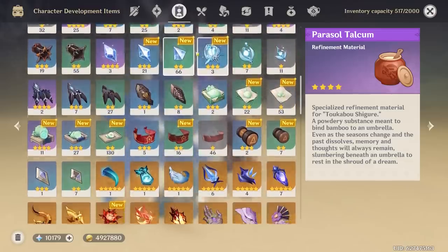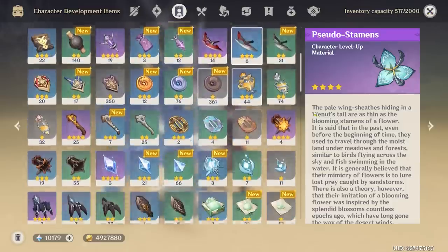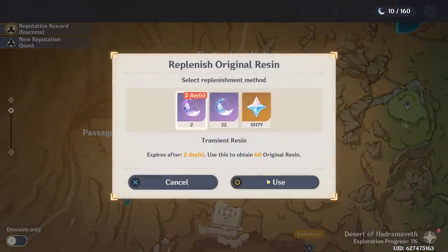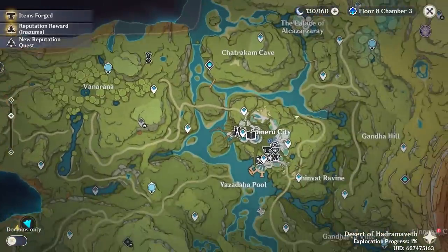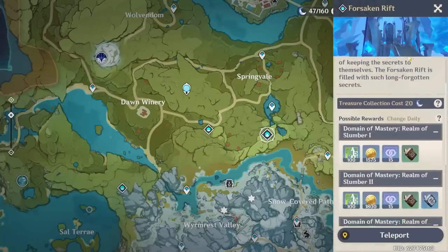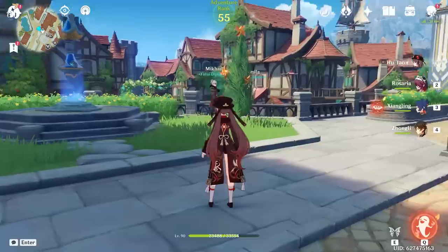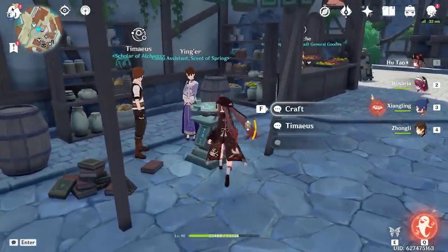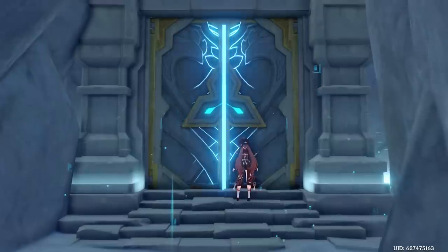Let's see how many we're working with here. We now have a total of 11 pseudo summons, as we're going to call them. We are going to have to get a couple more of those. Unfortunately, our resin for today is a little bleak. We do have a couple transient resin which we can use, and I'll probably use them just so I can go and do the next thing, which is grinding out his talent material in the Forsaken Rift domain. It has the teachings of Ballad. We're going to need a lot of these if we want to upgrade our Mika to level six talents. He requires the Scaramouche boss mats and nobody in their right mind has time to do a 15-hour quest for a second time.